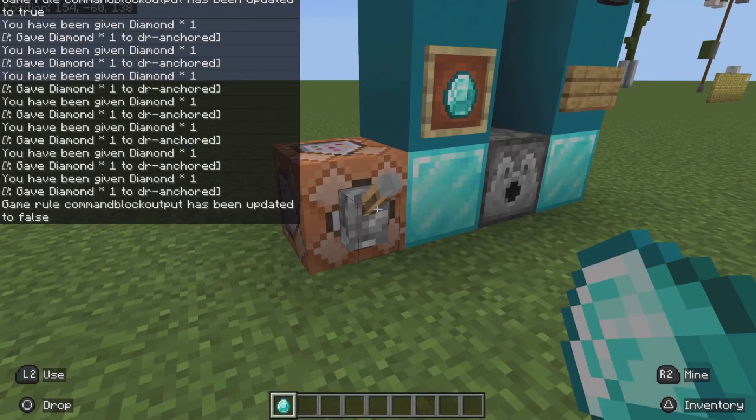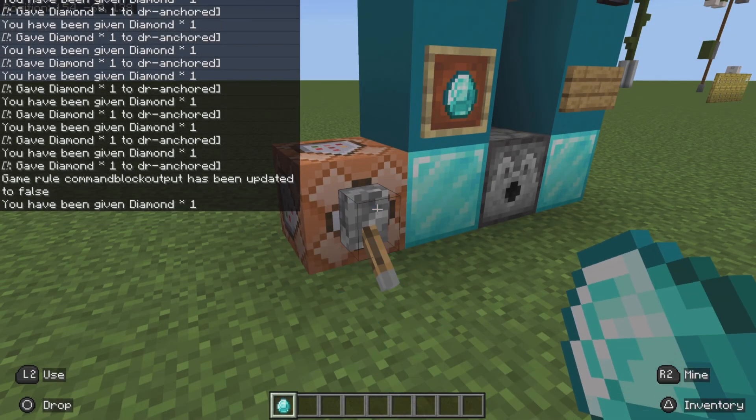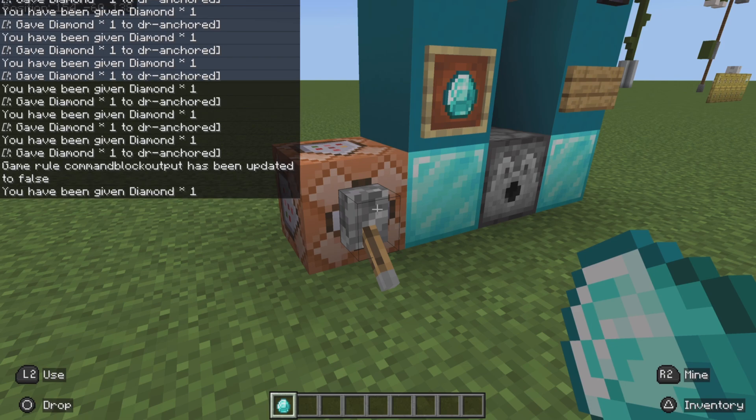Now if you set it to false, it won't show the other message — it will only show that message.